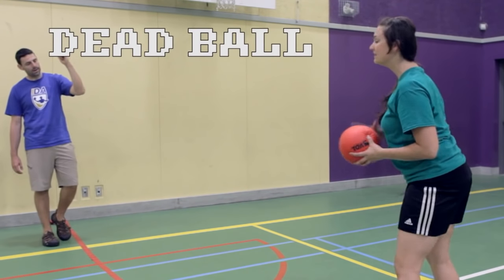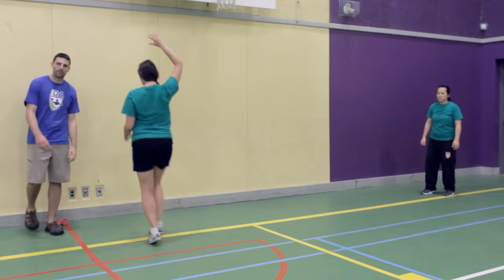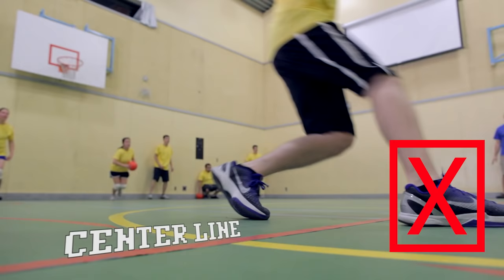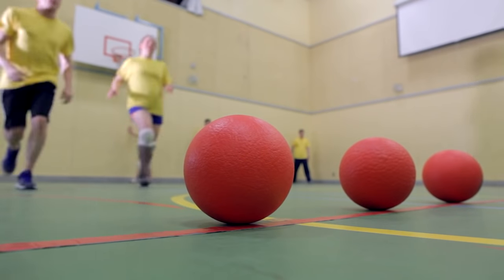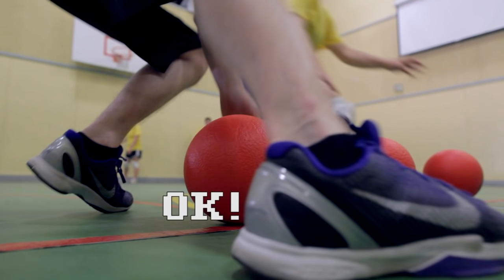Blocking with a dead ball is another way you can get out, so make sure you surrender those balls when the count is up. Touching the lines is another way you can get out, so make sure you stay in bounds at all times. The one exception to this is off the opening rush — at that point you're allowed to cross the centre line. However, the sideline remains in effect at all times.